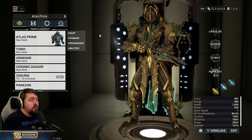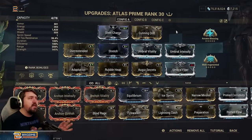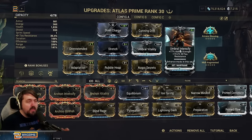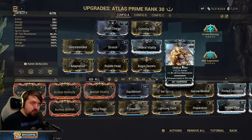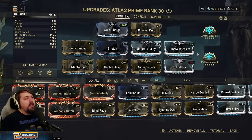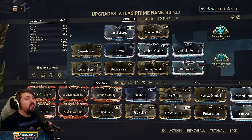Atlas has changed quite a lot over these two years, mostly in that we have a lot of new things to put on Atlas that make him considerably better. The main build has changed to be a lot more range-focused. I used an umbral forma on Atlas and you don't need to do that for this build — you probably should not — but if you really love Atlas you could add another umbral forma for a maxed out umbral fiber.